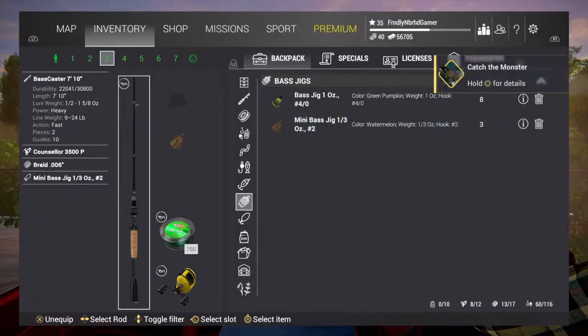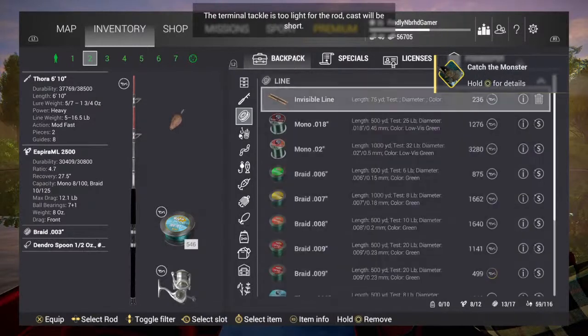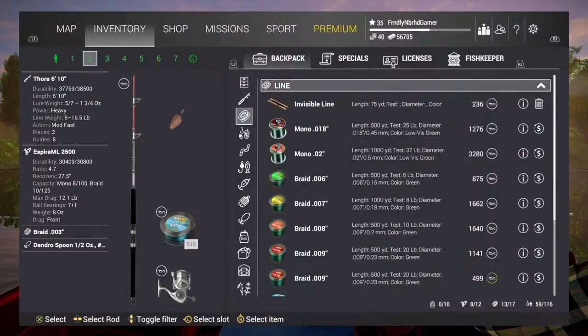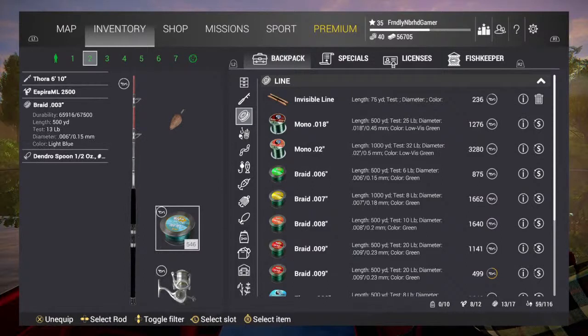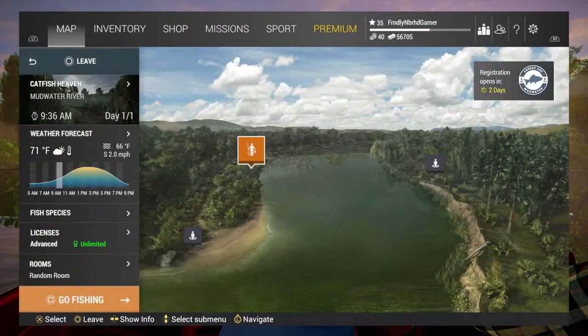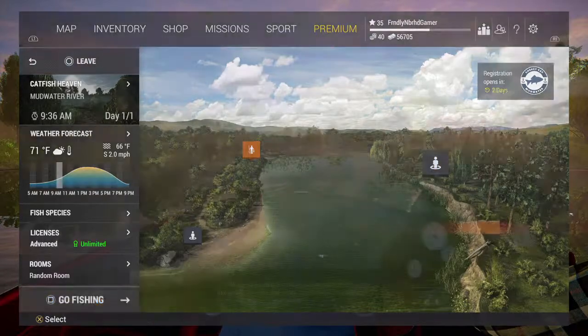So if it's 13 pounds we should probably — what is that, braid 003? That is 13 pound test line, yeah, so we're right at where we need to be. We're throwing the half ounce spoon, but our rod — it's too light. So we're going to go fish right here at Catfish Heaven. That seems to be the best luck as far as bowfin.